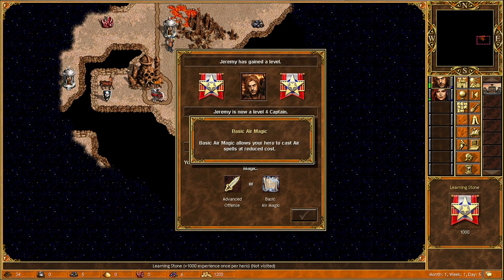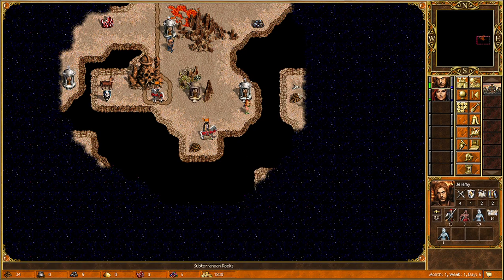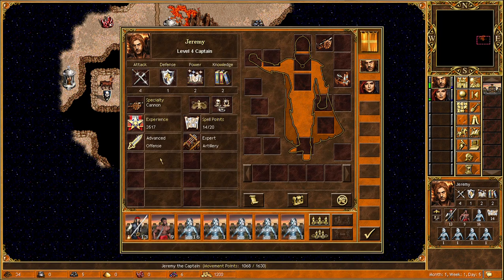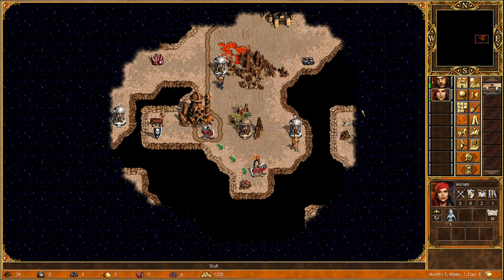I like the idea of air magic but right now she doesn't have any spell book anyway. I think I need to maximize damage output with advanced offense — I think that's the better move.